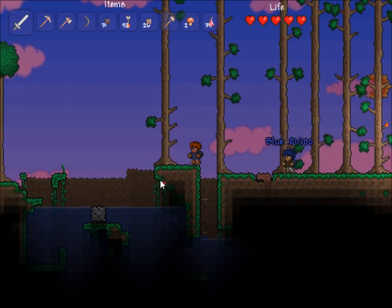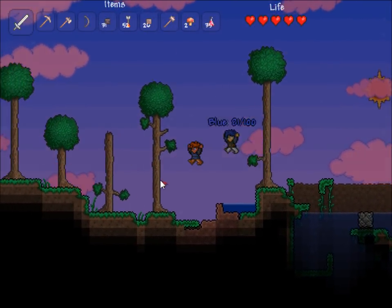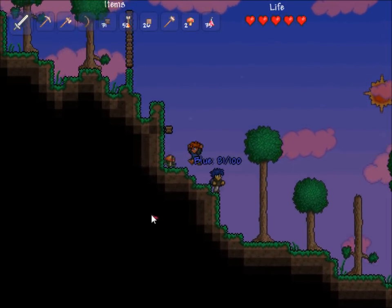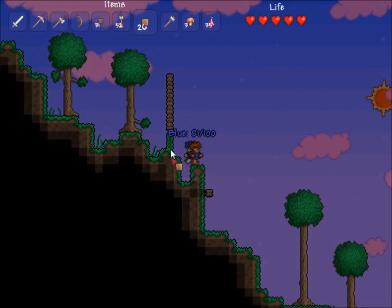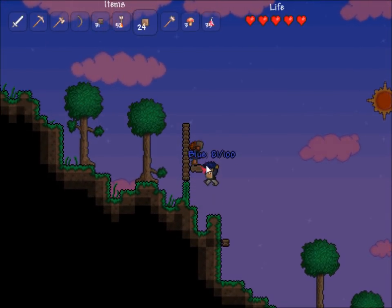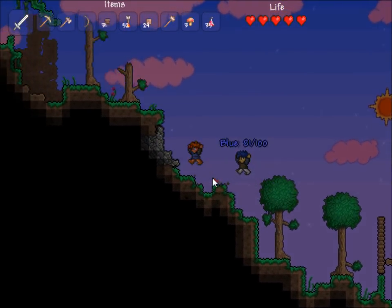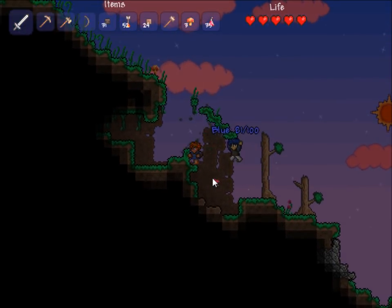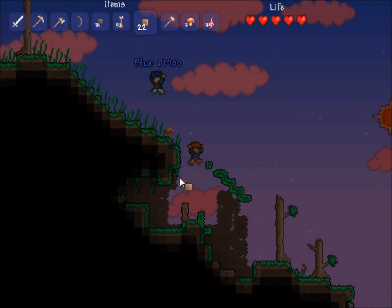I spammed a whole bunch of arrows so I got a whole bunch now. We're not having any luck at all going down that cave so I think we're just going to explore the surface for a little bit. Get a mushroom. Random wall of wood right here — I put that there. Night's falling, that should be fun.